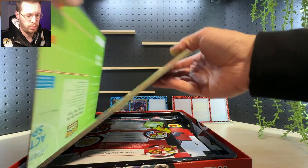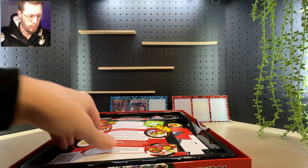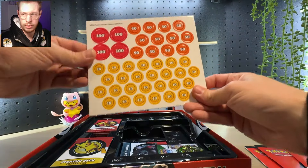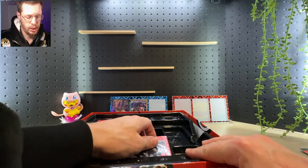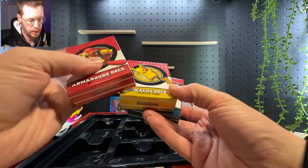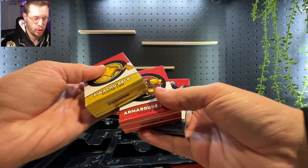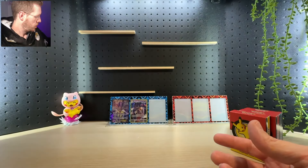Inside the box we get a cardboard fold-out playmat, a 'Read This First' guide, rules reference for the Darkrai deck, the Pikachu deck, and the Armor Rouge deck. There are damage counters, a coin, and a TCG Live code card. We also get deck boxes for each of the three decks — Darkrai, Pikachu, and Armor Rouge. These deck boxes have a nice metallic sheen, which is a big upgrade from the 2023 version, which was pretty basic and boring.